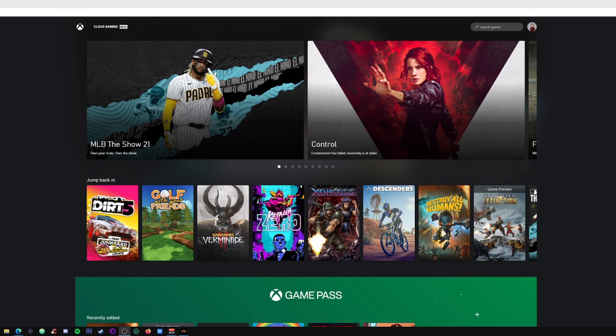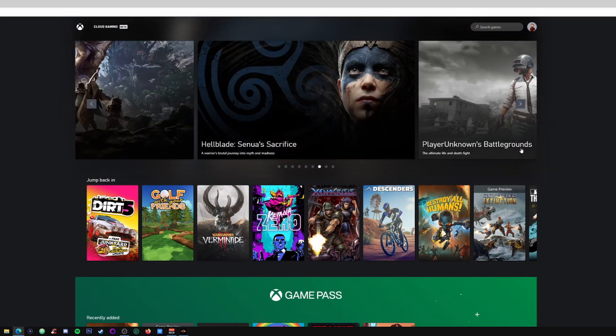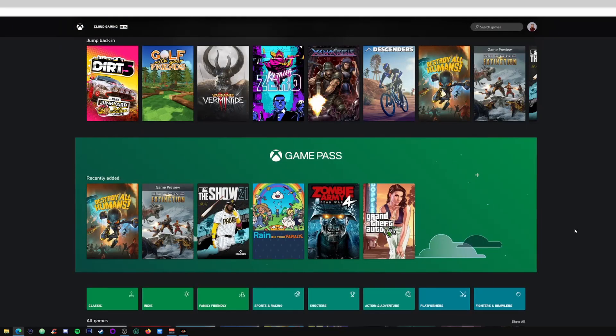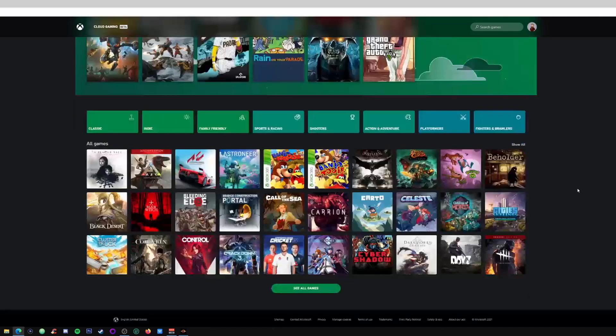The UI is very slick and minimalistic, as you can see here — it gets straight to the point and there's no messing around. At the top we've got the big-hitting triple-A games, highlighted. Then we move further down and we've got 'Jump Back In' — these are all the games I've recently played and you can jump straight back in. Next we've got the recently added games — some great games on here. Destroy All Humans, one of my all-time favorites, and it's recently been remastered.